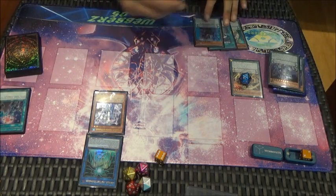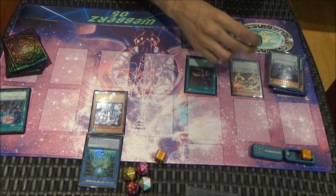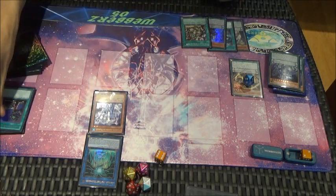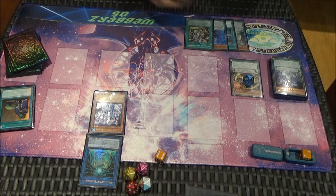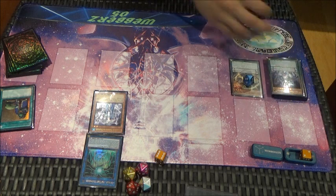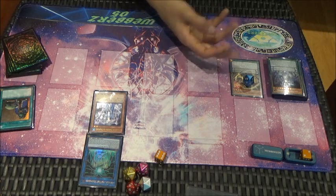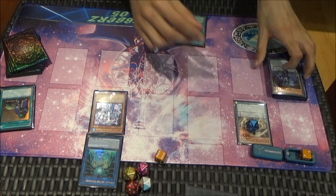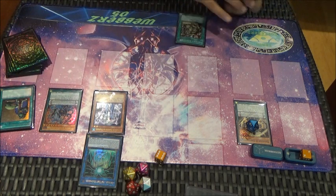Just bolster the extra spell counter. Upstart — draw. Into a Secret Village, that's pretty good — not the ideal thing, I'd rather have the Necro Valley, but I'll showcase the other combo of if this was Necro Valley afterward. From here, since he's got enough spell counters, Magister moves three and summons himself. Jackal King comes from the extra deck — each one gets one counter.